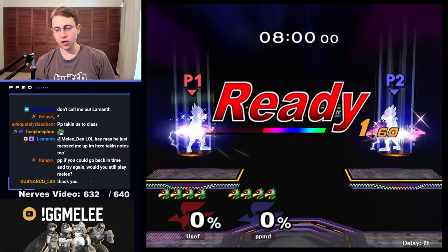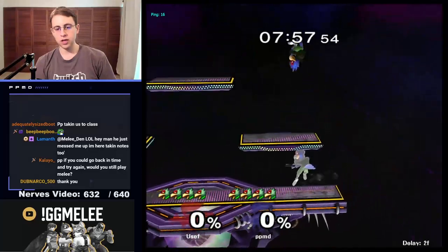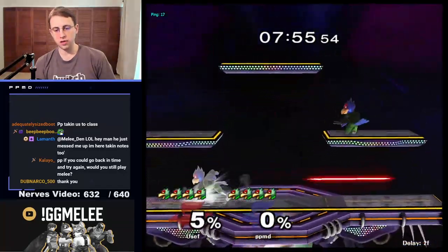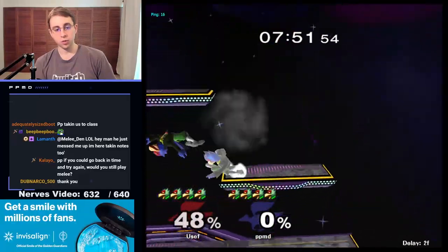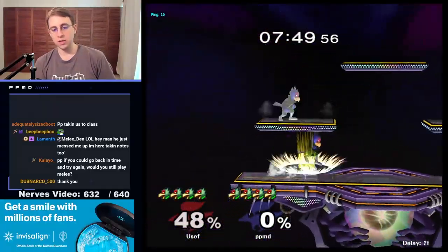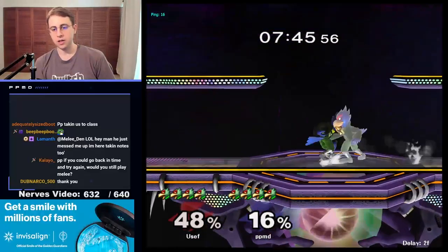We're going to be getting in on a Falco ditto on Battlefield. We're both going to be green — I am going to be the light colored Falco. I just want to make sure the Falco wasn't going to try and run away from me, because of course that would be the easiest way to move out. We're going to take on up-B.